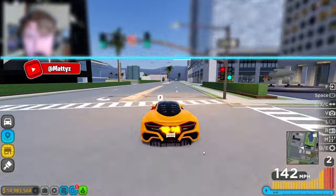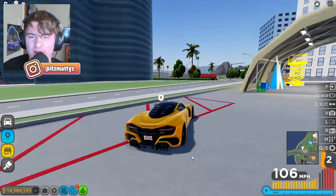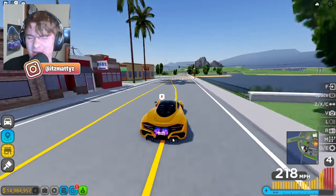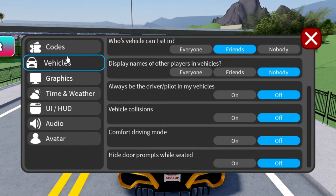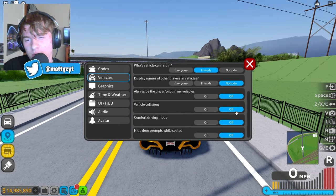The next thing you should never do in Driving Empire is leave collisions on. Some of you might want it on for roleplay reasons, but casually slamming into somebody is kind of annoying. To turn off collisions, come down to Settings, go to Vehicles, then scroll down until you find Vehicle Collisions and turn it off. That easy.